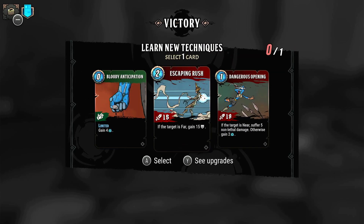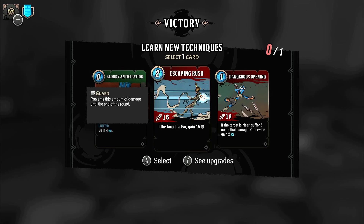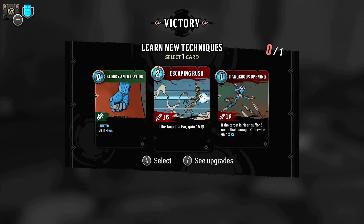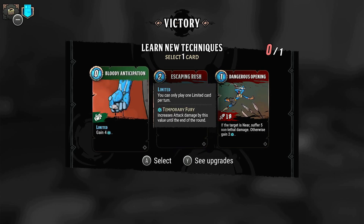Pick up a new card. Now this is another difference from Slay the Spire — in Slay the Spire you can skip picking up a new card. And as I said earlier, deck builders are all about thinning your deck out and getting an optimal, well-synergized deck. Here you have to take a card, but you do get chances to thin your deck out at various events. This one's quite nice — Bloody Anticipation, gives us increased attack damage for zero points. We'll take that — always handy.